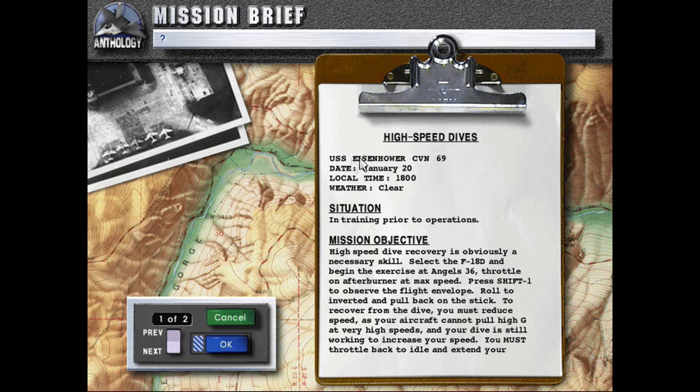High Speed Dives, USS ISR, CVN-69, date January 20th, local time 1800 hours, weather clear, situation in training prior to operations.